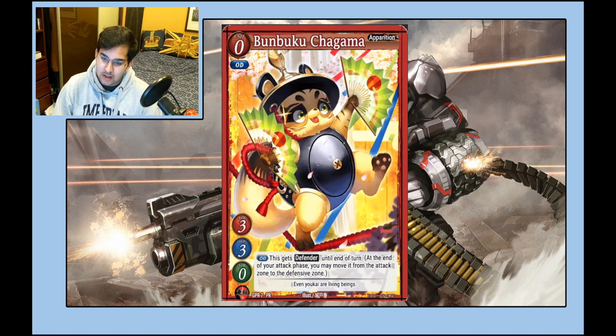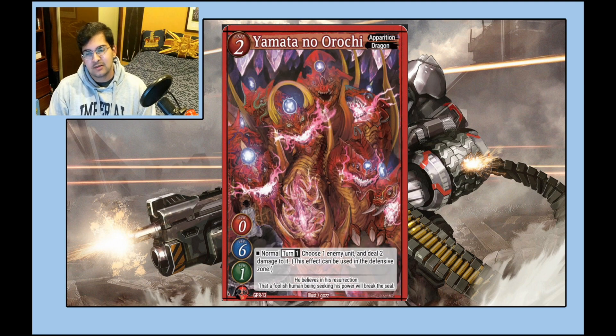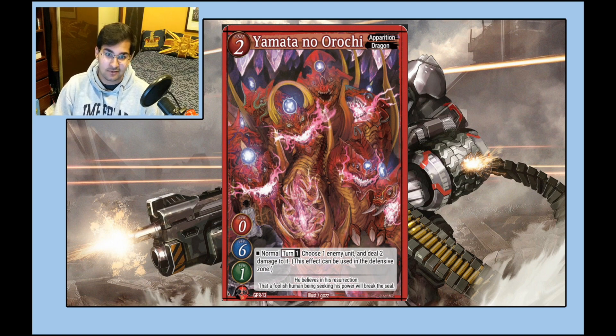Bunbuku Chagama — I do not think this card is very good, unless being a level-zero Apparition ends up being very important in the future. The next card is a Dragon, so you can Genesis summon this Apparition — somewhat relevant. It's a 0/6/1, so you just chuck this thing in the center and six HP is big, especially on a two. Once per turn at normal timing you can just deal two damage to an enemy unit. I think this card is really nice, and considering it's a set-two card printed as an early promo, that's probably intentional.